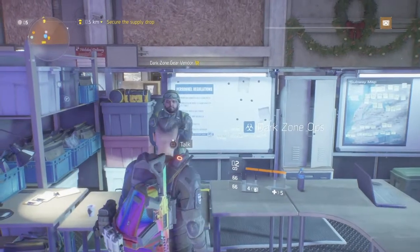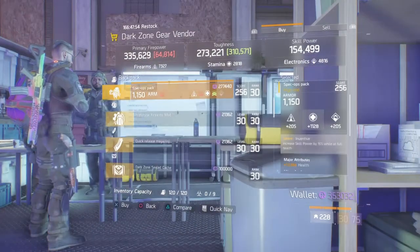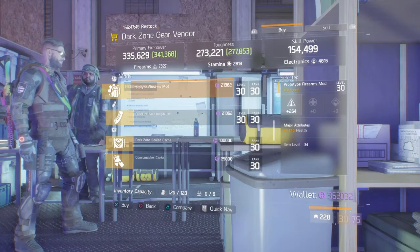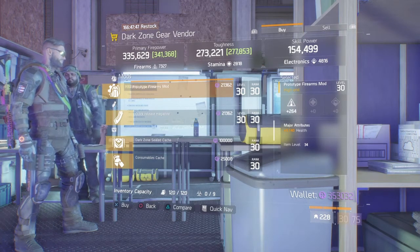Let's make a start. If you check out the dark zone gear vendor at the base, they have a pretty reasonable prototype firearms mod — it's 264 firearms and the health is 3140.